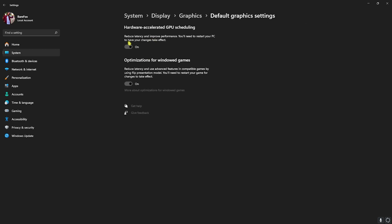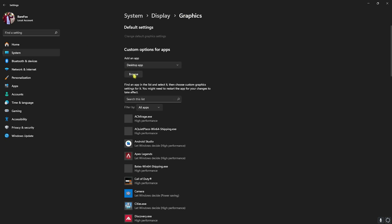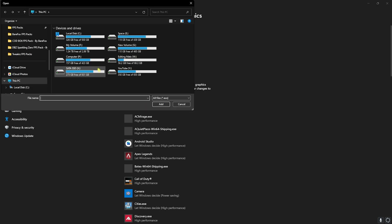Right beneath that you'll find Graphics Settings — click on that and then click on the Change Default Graphics Settings button. Enable both Hardware Accelerated GPU Scheduling as well as Optimizations for Windows Games, as both will help you utilize your GPU to run the game and reduce your input latency.